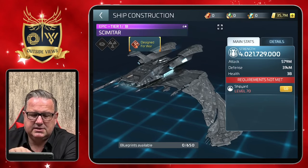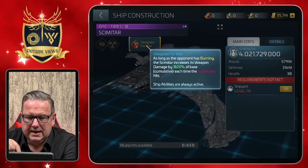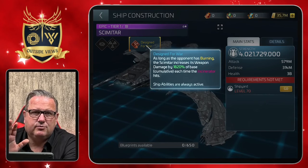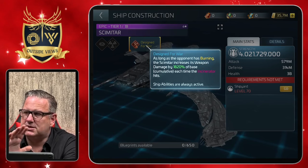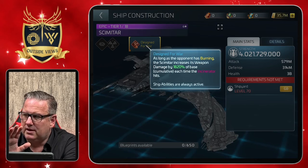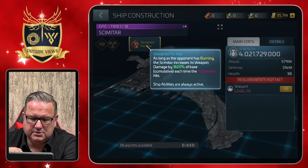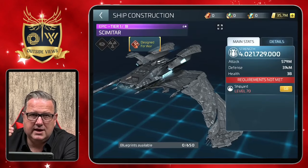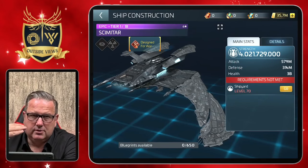The Scimitar has an ability that's always on and is designed for war. Despite all the more complicated stuff, it simply means that as long as the opponent is burning, the Scimitar increases weapon damage by 1820 percent of base. That's cumulative, so it keeps rising — the same mechanic we talked about with the Rotaran, where power rises cumulatively when a certain state is active.